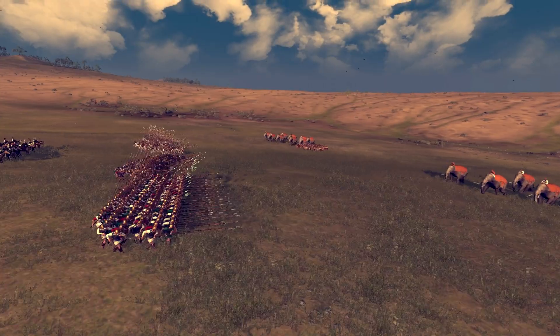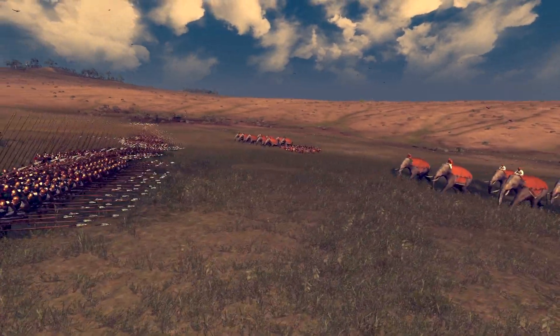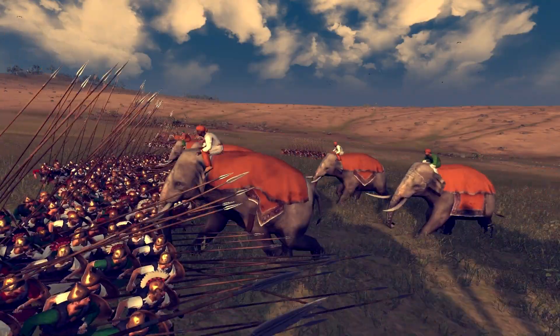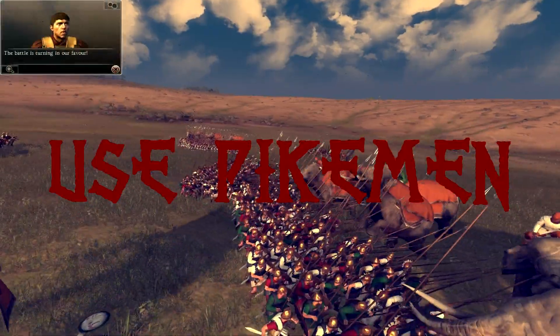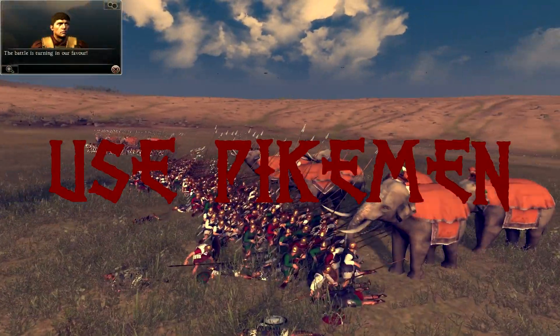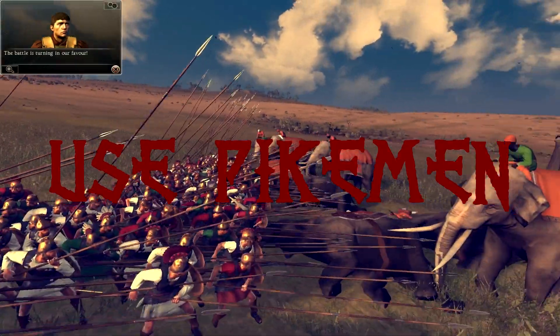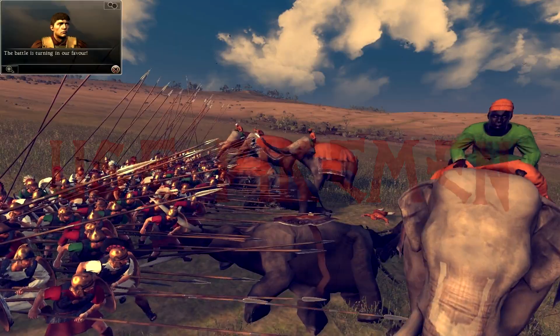But what do you do when for some reason you don't have skirmishers? Here's the third and last way to deal with elephants I'm going to show you today: use pikemen. This is definitely not the best thing you can do, but there are some situations in which there are no other options. Have in mind that you might lose a lot of troops this way, but in the end you'll be able to get rid of the elephants.